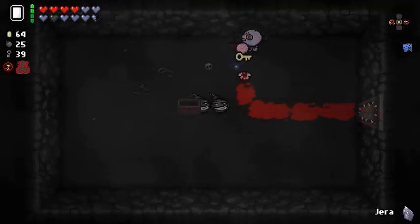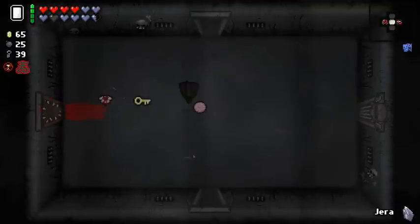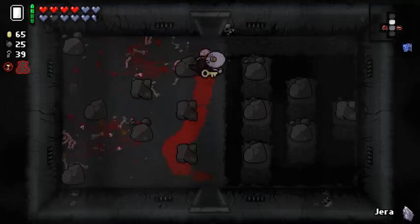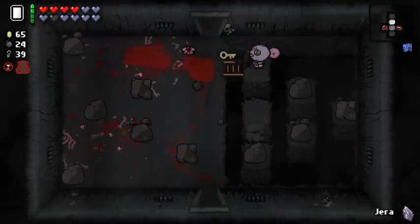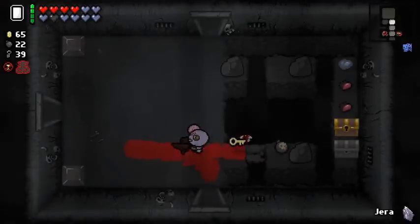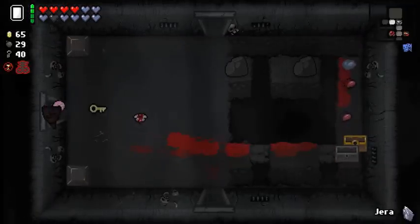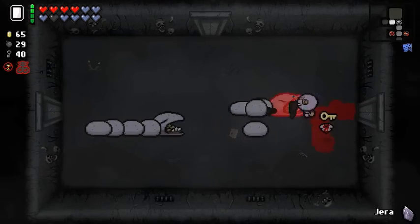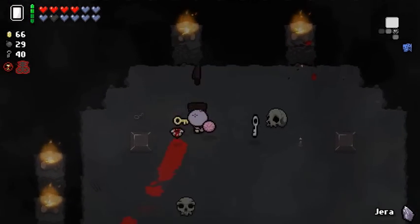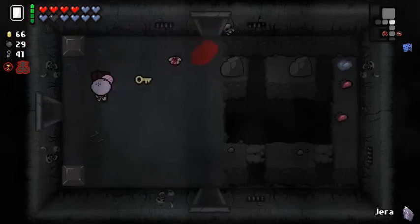I'll patch things back up. Because I got Piggy Bank, I'll be dropping some money whenever I get hit anyway — so I'll be dropping money and troll bombs. This is gonna be a weird run. I don't remember Zelda being like this — I remember it being a little more fun. This is just out of control; the absurdity is real. It looks like Head of the Keeper and Mom's Knife don't work well together, because I haven't been able to get a single penny out of this.